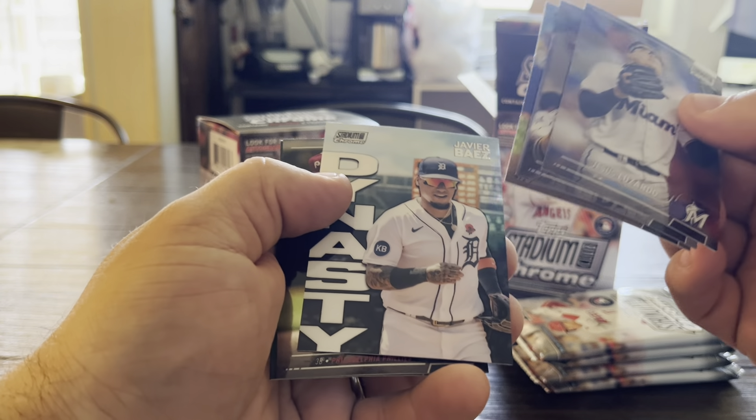Box two, pack one. Robbie Ray, Mondesi. Mondesi Wade Jr. is our X-Fractor. Jose Siri. The cards were a little out of order, sorry about that. Will Clark, Max Kepler. I don't think any of those are refractors — looks like it was a base pack. That's a cool picture of Will Clark; I like that.